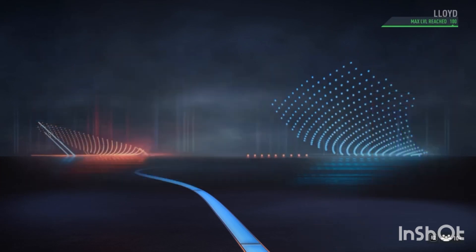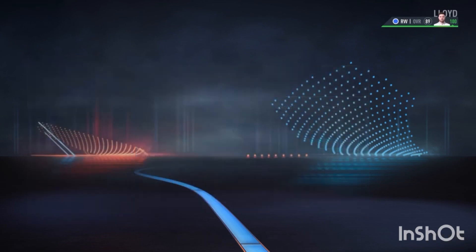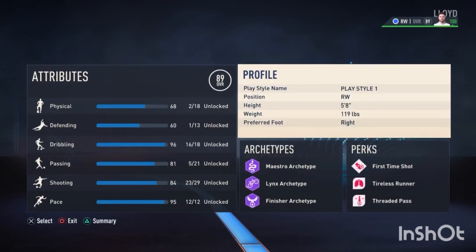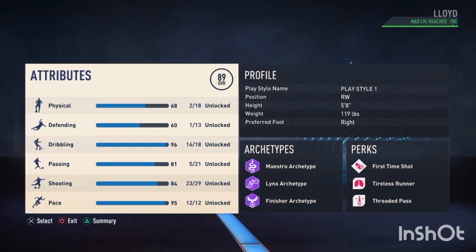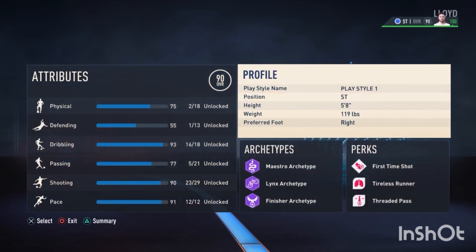So in this video, I'm going to show you what I think is the best build as a striker in FIFA 23 Pro Clubs. I'm currently set as a right winger, but I still play in the striker position. I think putting it as right wing is much better than putting it as striker.